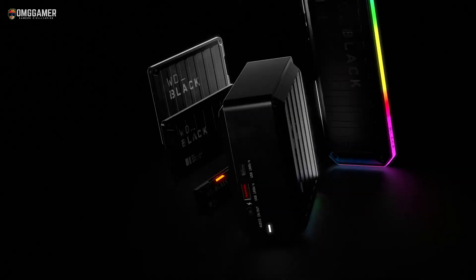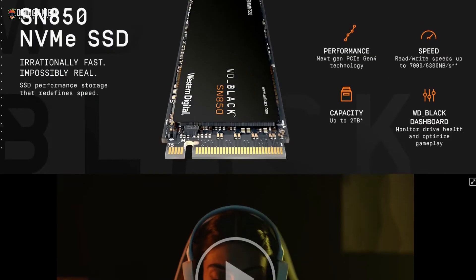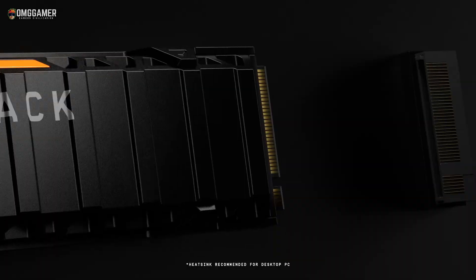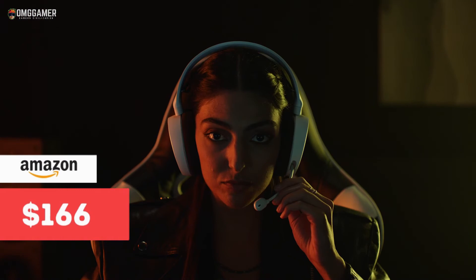The WD Black SN850 boasts cutting-edge PCIe Gen 4 performance and is available in up to two terabytes of capacity. It is a beast of an SSD that rivals Samsung's 980 Pro for the best SSD title — a great choice for gamers and enthusiasts seeking top-tier storage. You can get this SSD from Amazon at a discounted price of $166, and the link is in the description.